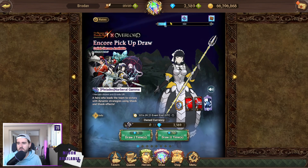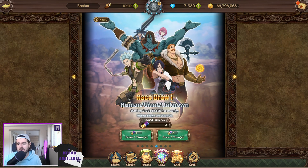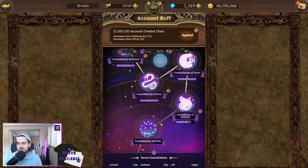Draw-wise, we've done some summoning — I think we did two full rotations of this. Let's get into the fun stuff. I am just over 12 mil box CC, as you guys can see. Before we get into all the units, I'll show you guys the constellations.